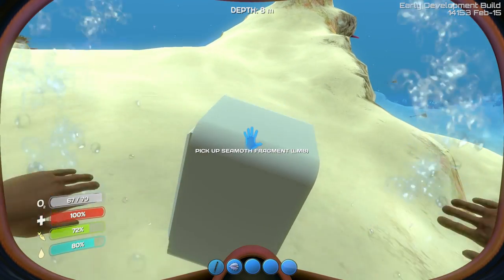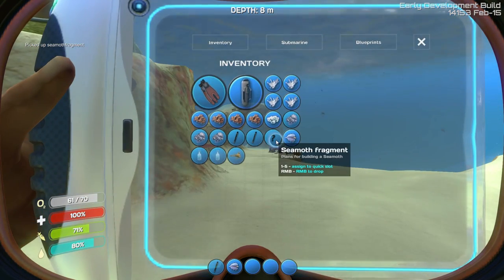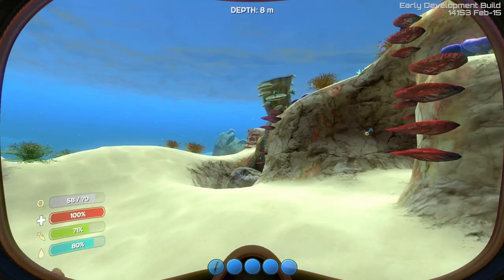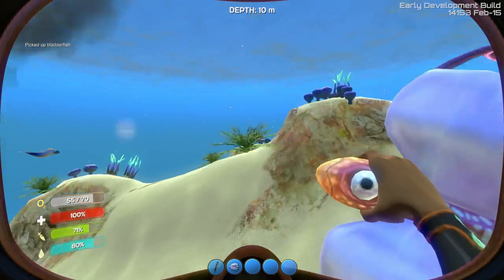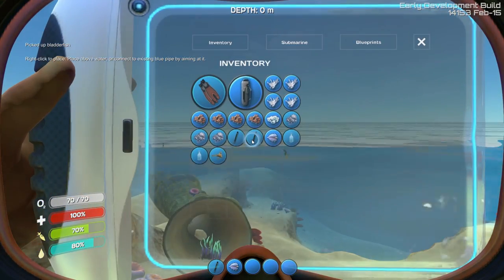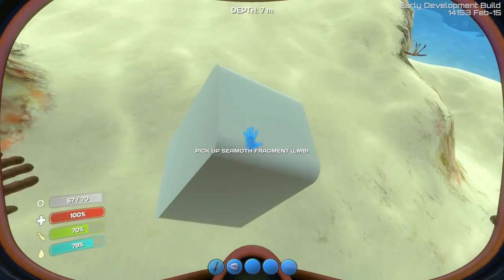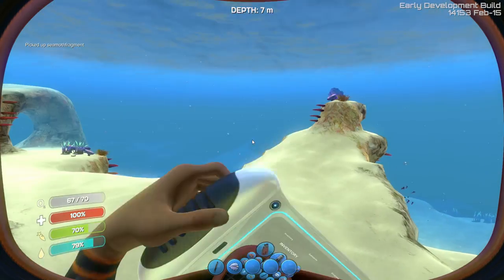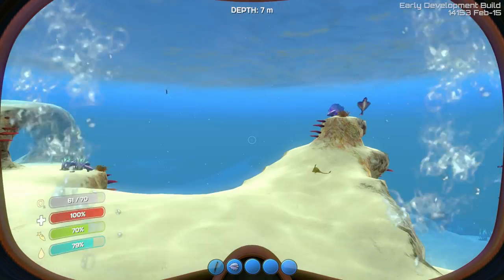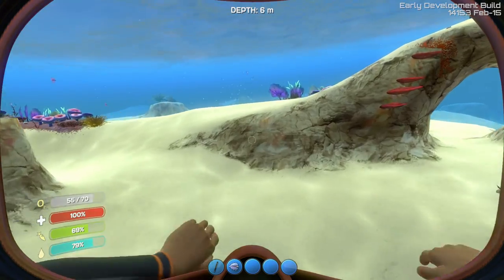Pick up Seamoth Fragment. I'm not sure what a Seamoth Fragment is. It's a question mark. Okay, so when I first came back into the game after the update, everything was a question mark in my inventory. So I'm thinking that stuff that are question marks are probably not part of the game anymore. Seamoth Fragment — plans for building a Seamoth. I'm not sure if I need that or not, so we'll just hold on to it.